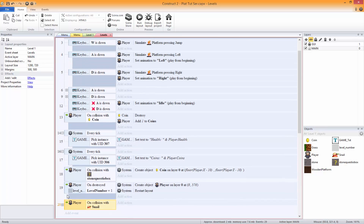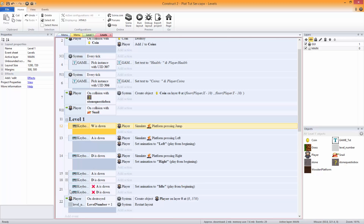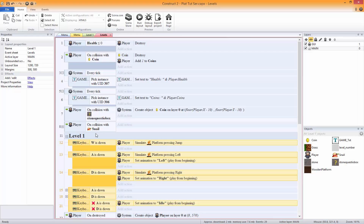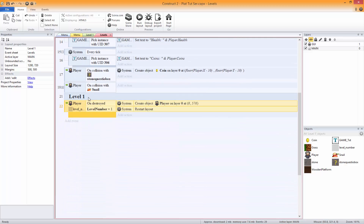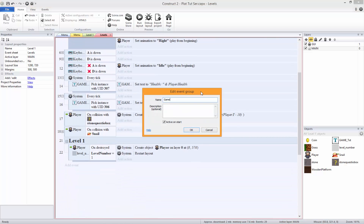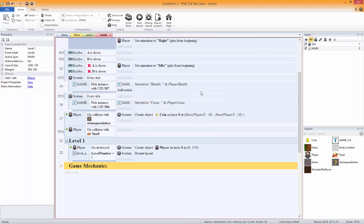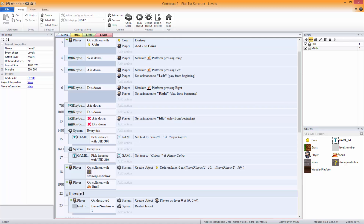What we're gonna do with these is take all of them and stick them at the top as well — take all of this and just stick them at the top, just there. Then for level one we're gonna put that there. The reason we've done that is because all of this is to do with the game, so what I'm actually gonna do is make a new group and call it 'game mechanics' — probably spelled wrong but that's fine.